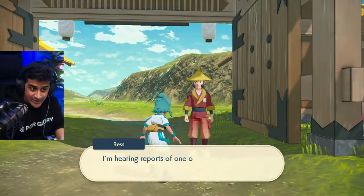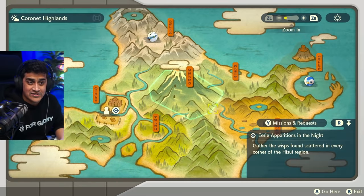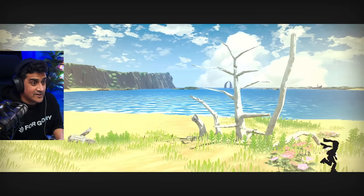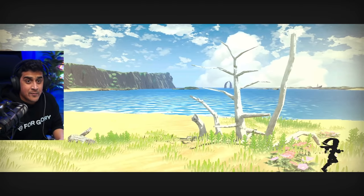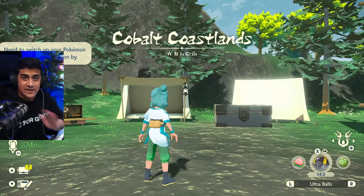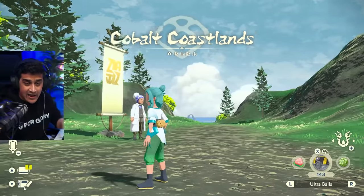The moment you walk into an encounter area — for example, going into the Coastlands — you begin the timer. As soon as you walk in, it starts counting.